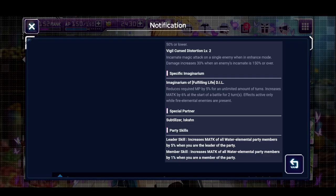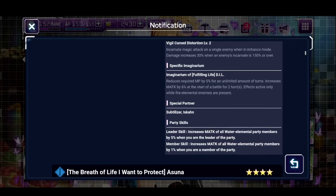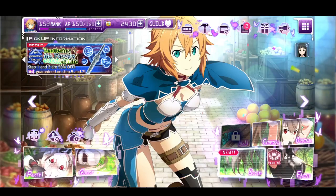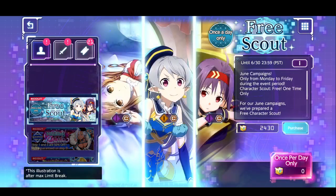With 6% per imaginarium, if you have four of them she's going to be doing really good damage. Her leader skill increases magic attack of all water element party members by 5% when you are the leader, and party member skills get normal magic attack increased by 1%. Her partners are Subtilizer and Eästcon.